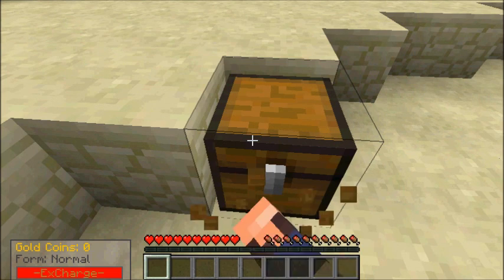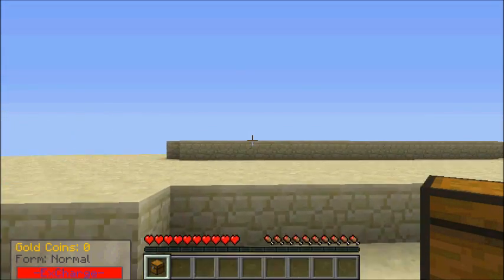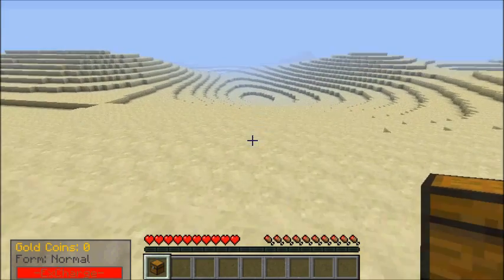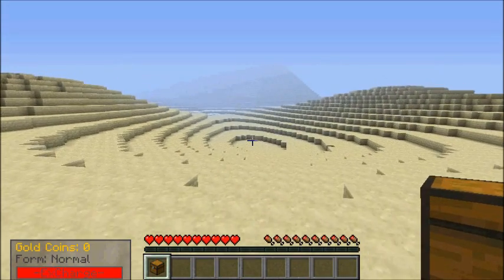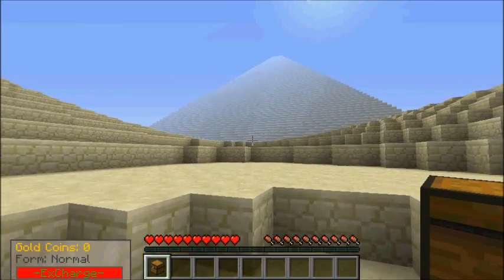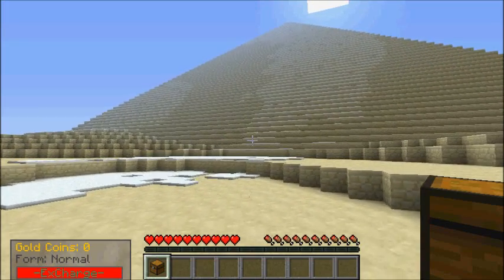I'm just gonna take this chest with me. Basically what I'm gonna wanna start off doing is find a nice surface to start my home with, and I don't wanna put my dirt up top here. Rendering off in the distance... Wow, that looks like a pyramid! So this is like all sandstone. I really don't see anything else but sandstone.